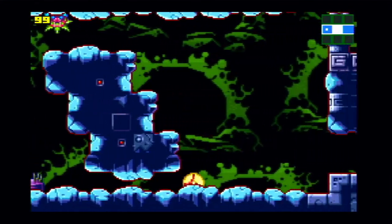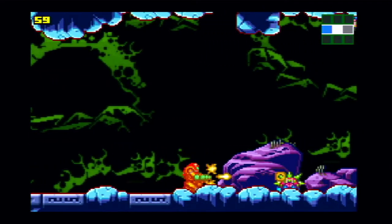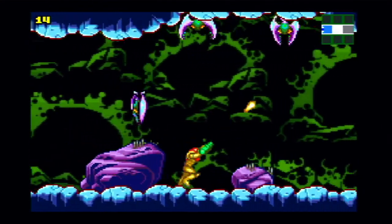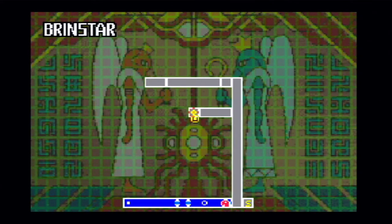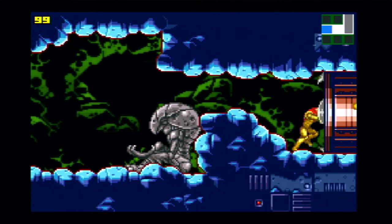Our first ability is the Morph Ball — we get it right here and use it to crawl through. On hard mode, enemies deal a lot more damage than usual, so you have to be very careful. These Chozo hint statues give you hints on where to go — usually where items are — and they also refill your energy and weapon capacity to the maximum amount you can have.